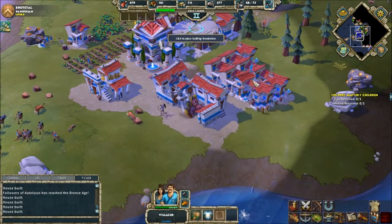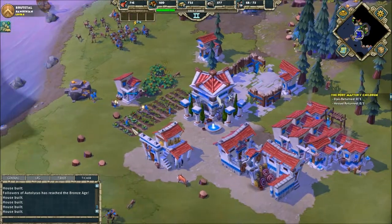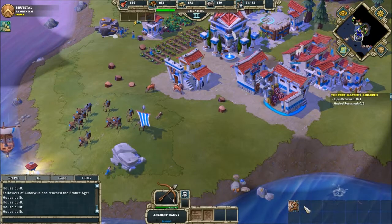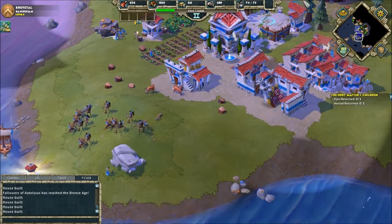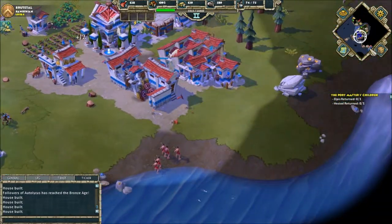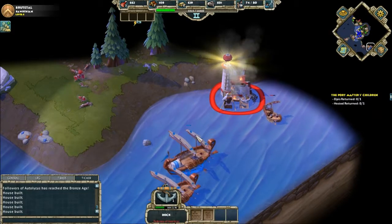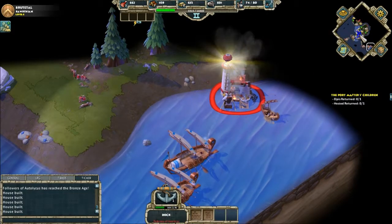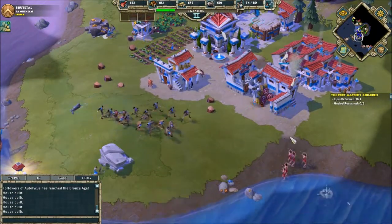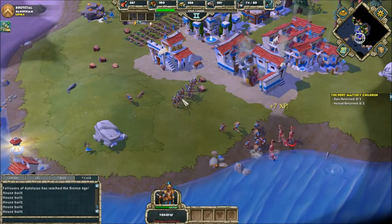Another house, please. Alright. So I got gold, got food, got units, gaining houses. Okay, good. I thought they were attacking my boat. Oh my god, they're on my island. Fuck you!